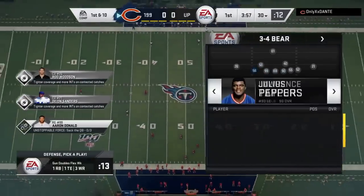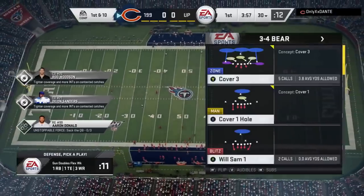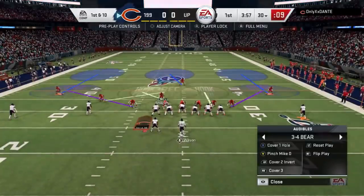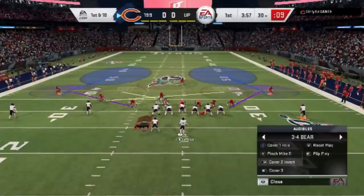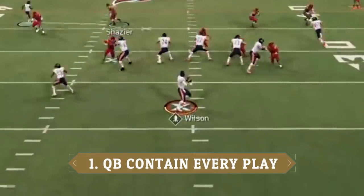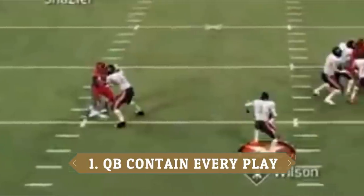Now the very first thing — I'm going to show you some defenses that I use quite a bit. You probably know the 3-4 Bear Cover 1 QB Contain that I use quite a lot. That's going to be one of the bases of this defense, but on this particular play I switch over to the Cover 2 Invert. To make this still a pretty good pass rush, all you have to do is QB Contain every play — every single play you want to make sure that you QB Contain.